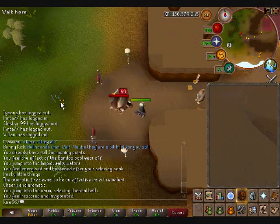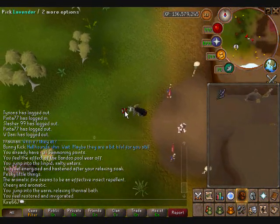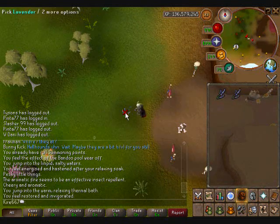You can go back to this level 99 here and you're good. Once he's dead, go over here and pick these — this thing called Lavender. Just pick one of these.